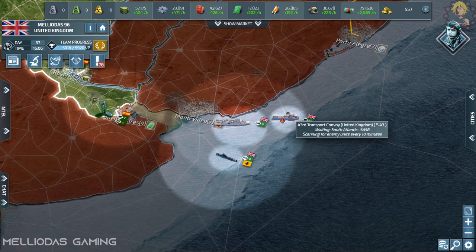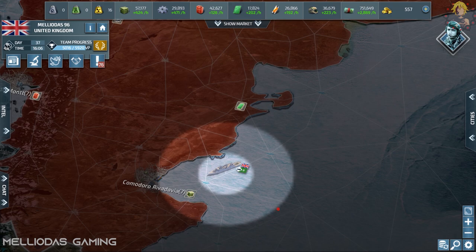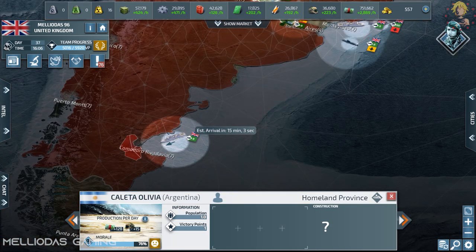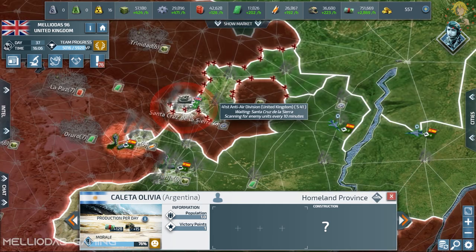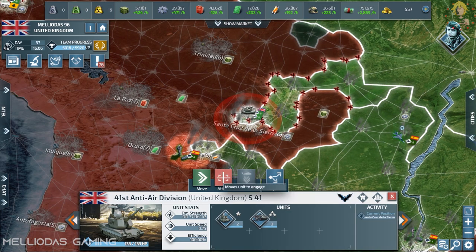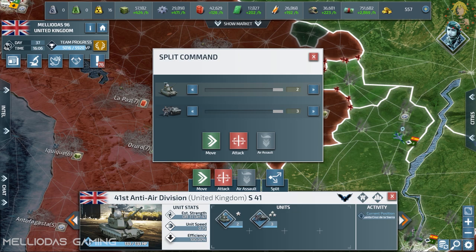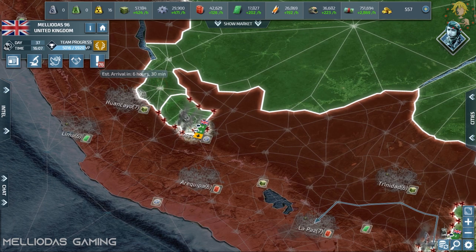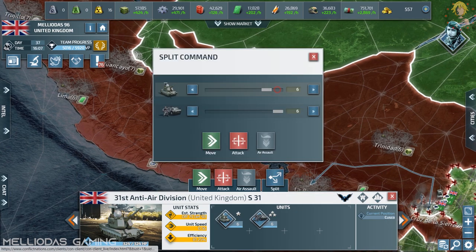The Argentinian ships are cleared. The city of Comodoro Rivadavia is also cleared. I'm going to advance to take out the remaining land units — on the lands of Bolivia — and start taking the land city by city.